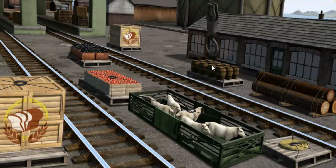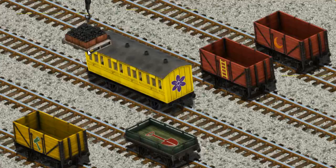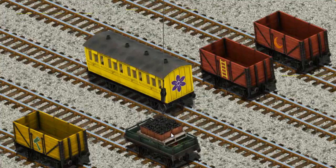Wait a minute. We're looking for a different one. Show Cranky where the coal is. That's it! Let's lift and load. Now the cargo must be loaded. Show Cranky where the green flatbed with the picture of a red shovel is. That's it!